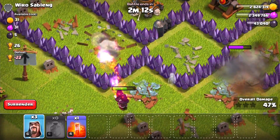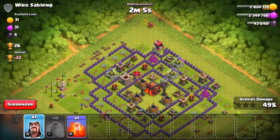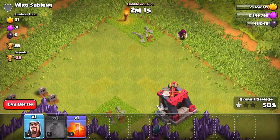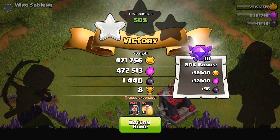Let's try and take out this cannon with three wizards — yes, that's going to work out. 47%… can we clutch the one star? There goes one wizard on the builder side, there goes another — 49%! And we're going to get 50%, one star! Pretty awesome — the war attack was successfully confirmed and the multiplayer attack was also successful.